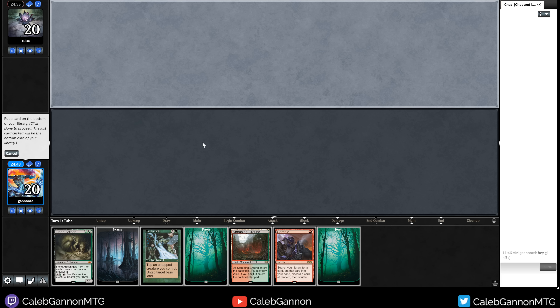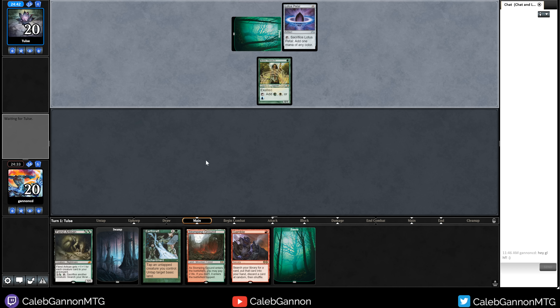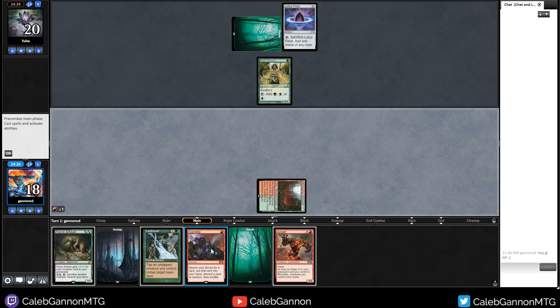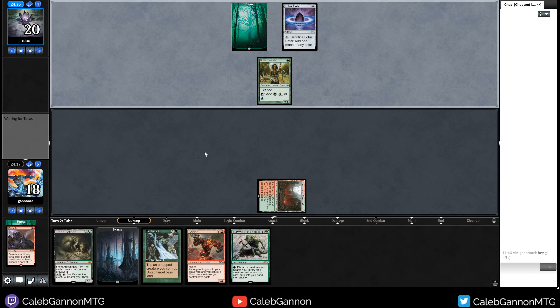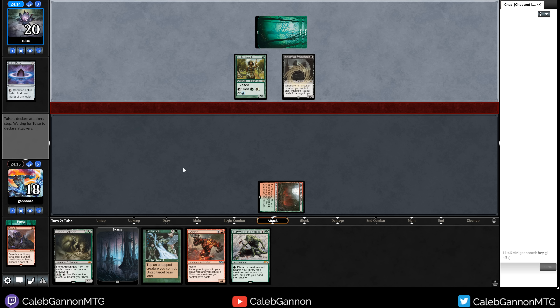We're playing against Tulce. This hand is not good — I basically need to keep a hand with acceleration or Survival. I'm going to keep this and Gamble for Survival, because I'm a crazy man. This hand has Earthcraft which is kind of weird, and this many lands. I'm just going to put back a Forest and go Turn 1 Gamble. Forest, Lotus Petal. I'm just going to do this — it's a very high chance that it works out. We discard a Forest, kind of upsetting, but it works. Next turn I get to play Survival and start doing stuff, but I did miss my second green.